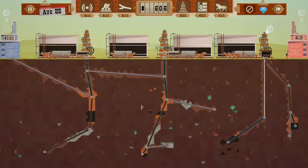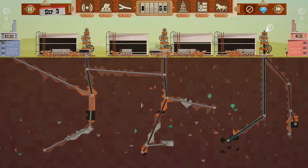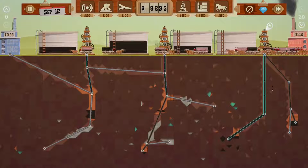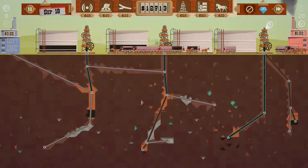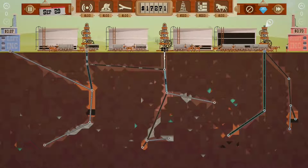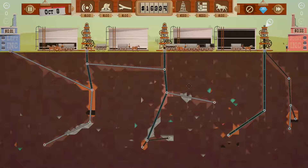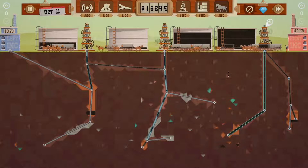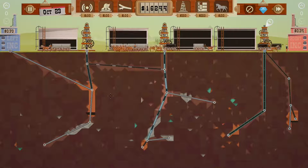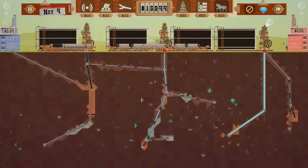Alright, start stacking this stuff up. Any more dowsers I can get? Let's start selling here. Let's get this sold up. There we go. Stop selling. We gotta be economical about this, you know. I think we got most of our oil out.